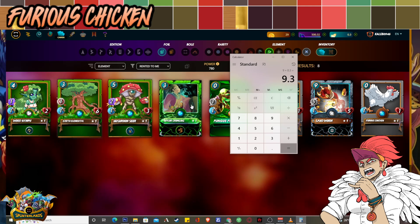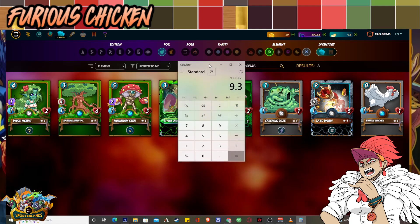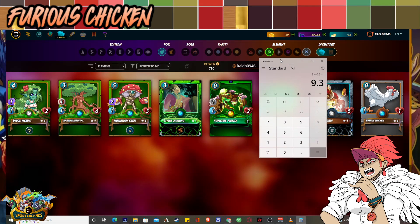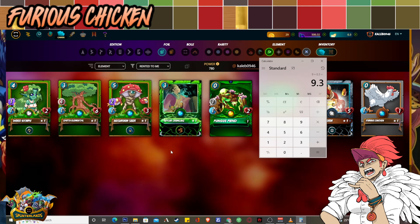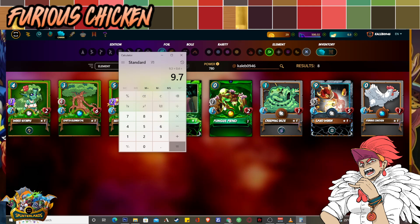I run Earth Elemental for extra backline support. It's important for this lineup to keep the healer safe — you want your monsters to stay alive the entire match so they can dish Thorns damage for multiple rounds. Wood Nymph makes that happen, but if your opponent has Sneak attackers they can kill Wood Nymph right away. So you need a strong high-HP backline like Earth Elemental. It was free before Chaos Legion but now you have to rent it — it's only 0.3 or 0.4 DEC, super cheap. We're not even at 10 DEC yet and the core lineup is already complete.